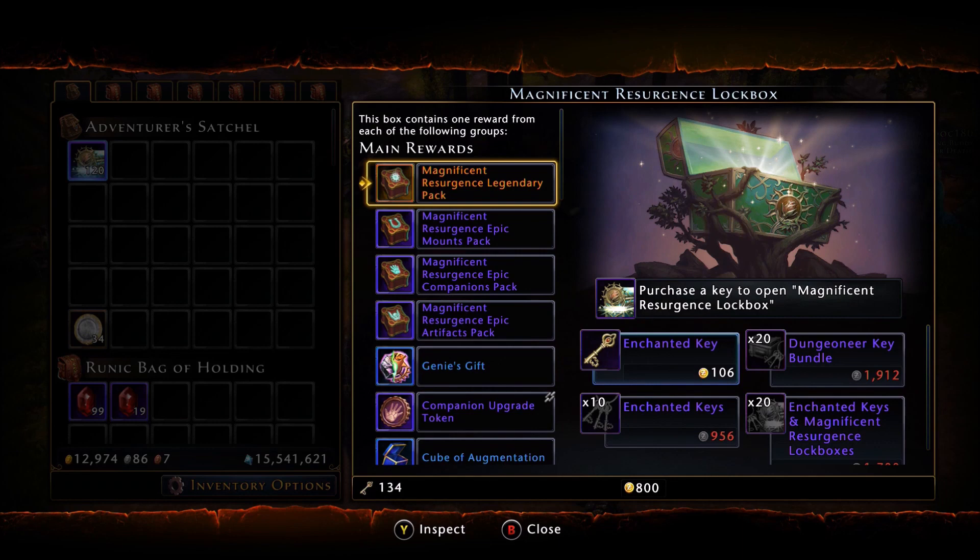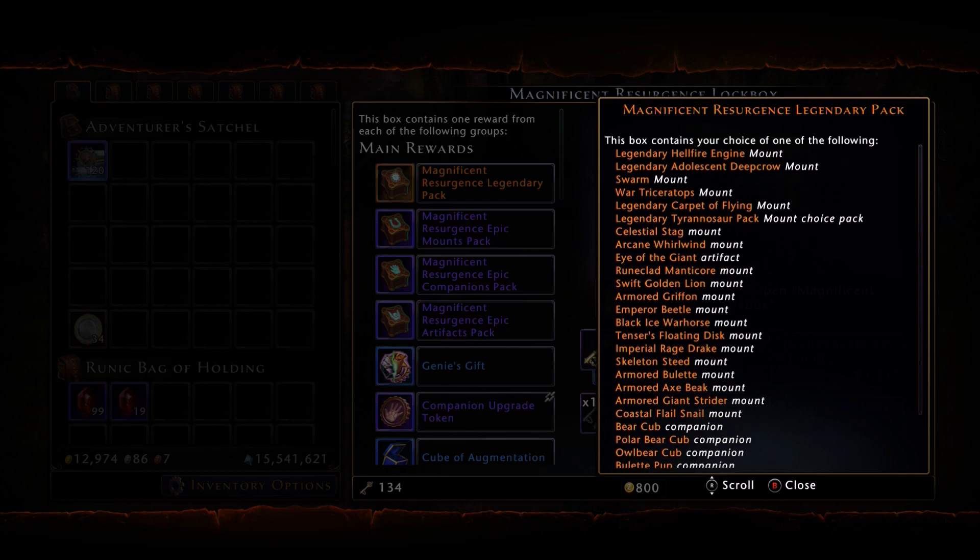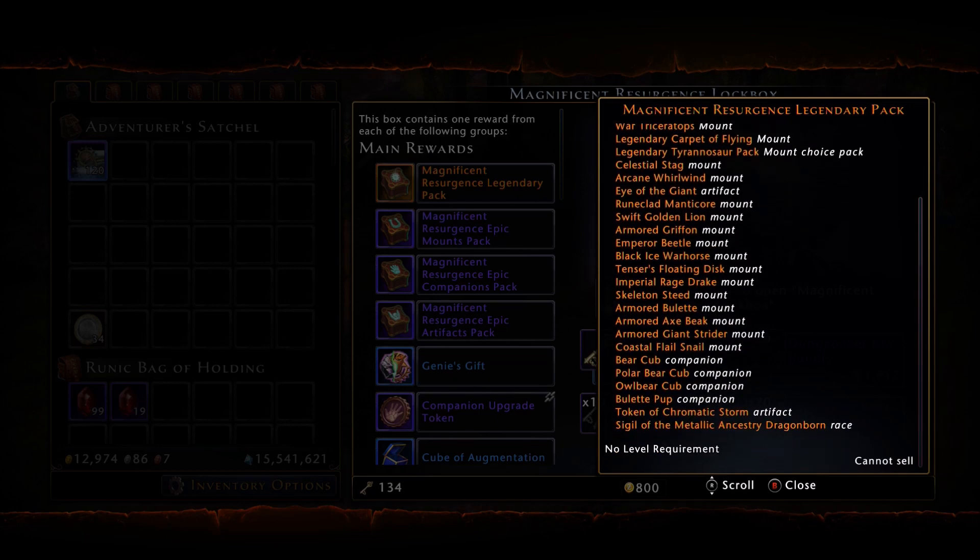So this is essentially the Glorious Resurgence lockbox, except modified. The top tier rewards are a legendary mount pack — if we inspect this, they updated it and tossed in some of the latest mounts from the previous modules. You have the T-Rex pack, the Carpet of Flying, the Triceratops, the Swarm, the Deep Crow, and the very latest Hellfire Engine. You also have the artifacts — Eye of the Giant is still in here. And for companions, you still have the Bear Cub, the Polar Cub, the Owl Bear Cub, and the Boulay Pup.